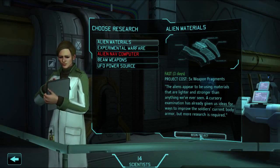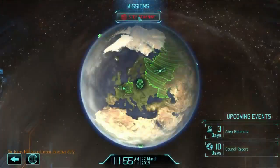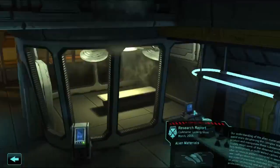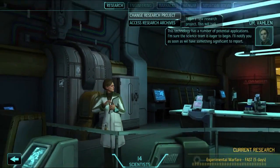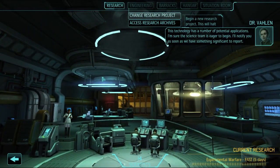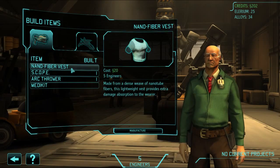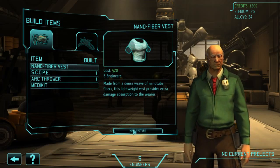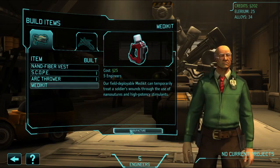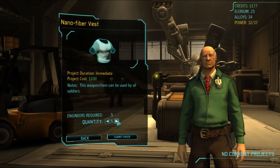I would like alien materials, because that's a fast one. Nanofibre vest — we'll go and have a look at that in a bit. Experimental water — we'll pick up the other fast one. This technology has a number of potential applications. I'm sure the science team is eager to begin. That'll be five days, probably before anything else. Nanofibre vest — extra damage absorption. I'd like some of these, and I'll also grab a medkit. Make me five of these.